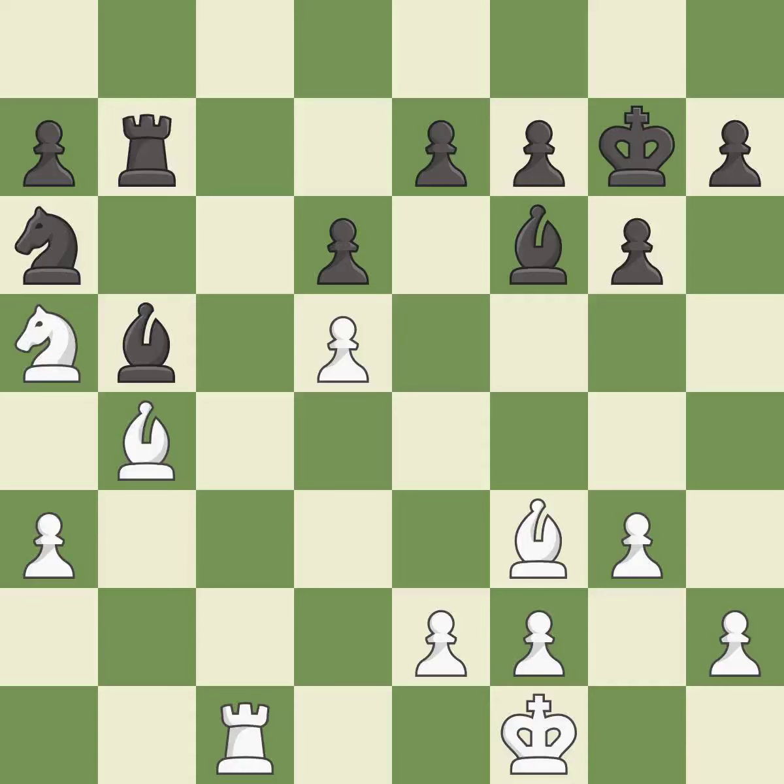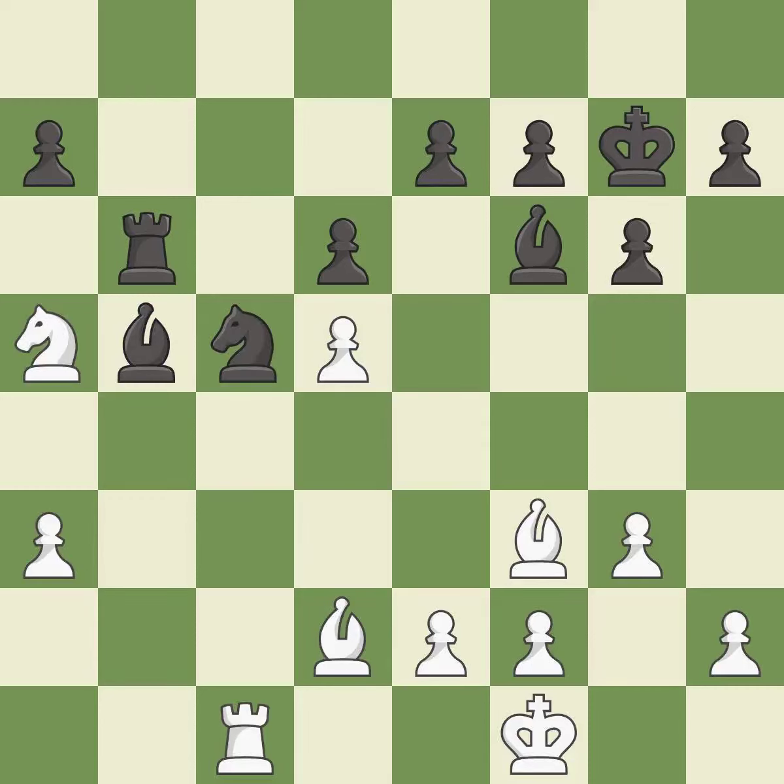This wins time by threatening a rook and forcing it to move away — it is excellent. This move puts the rook on a safer square — it is best. This moves the bishop to a better location, allowing it to control more squares — it is best. This allows the knight to control more squares — it is excellent. This wins a tempo by threatening a knight and forcing it to move away — it is best. This moves the knight to safety. This moves the bishop to a better location, allowing it to control more squares — it is best.